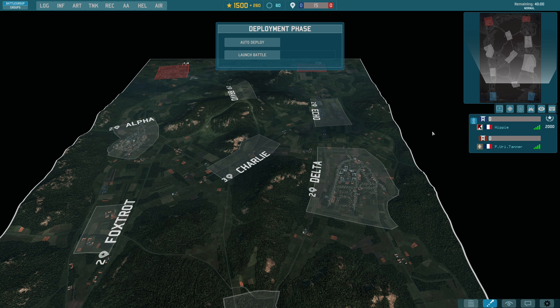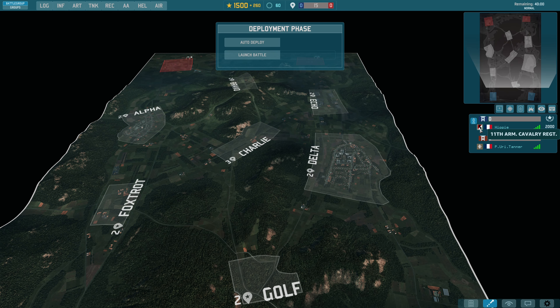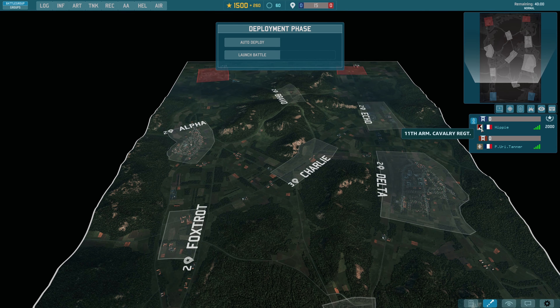Today I'm playing the new division, 11 Cavalry, and I'm up against Piyuri Tana who's playing the other new division, the 119Y. We're playing on a map which is not great for tank divisions, and this is to showcase some of the strengths and weaknesses of these divisions.